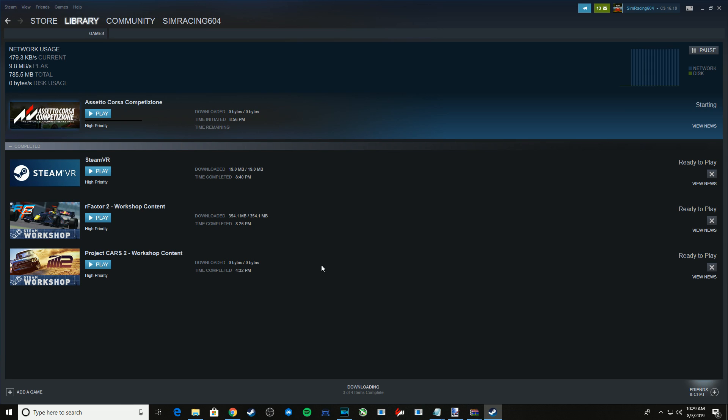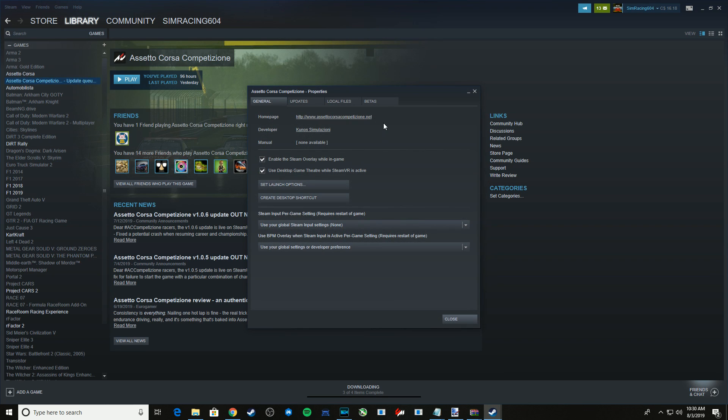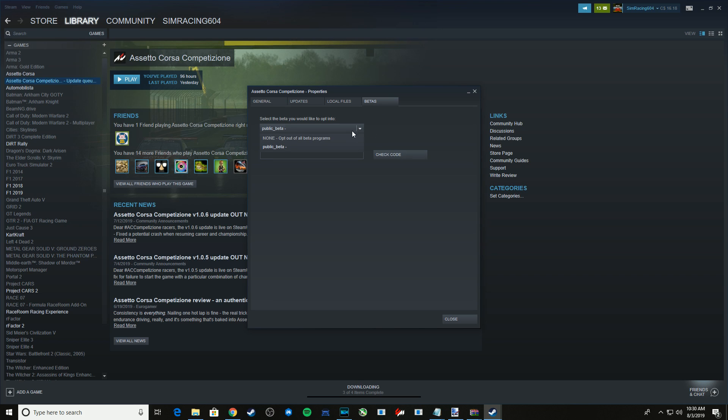If you decide the beta version is not something you want, go back to your game properties, choose Betas, and select the version you want. If you choose None, it's the stable public release. If you choose the public beta, it will be the latest version. You can check the Assetto Corsa Kunos forums to see what the latest beta version is. And that is it — shouldn't take too long. Let's go ahead and jump out on track.